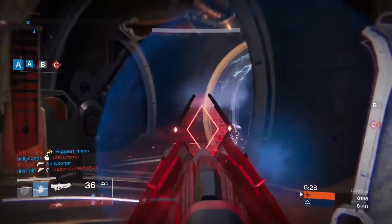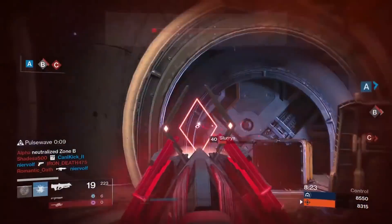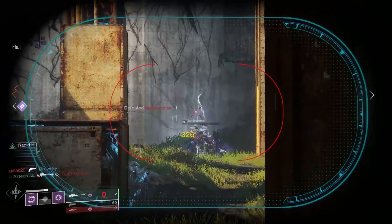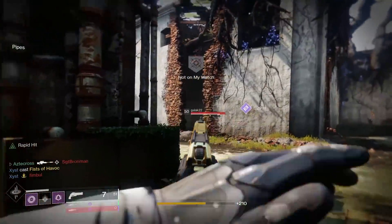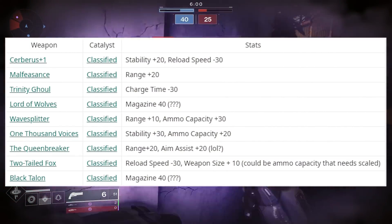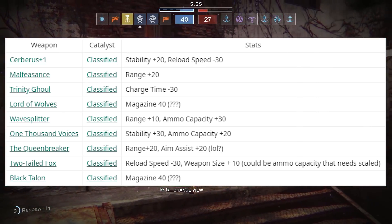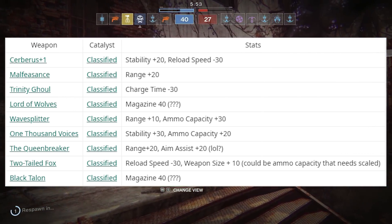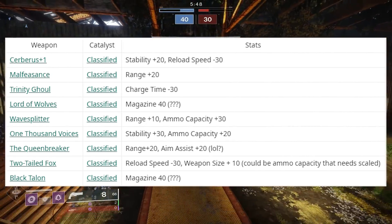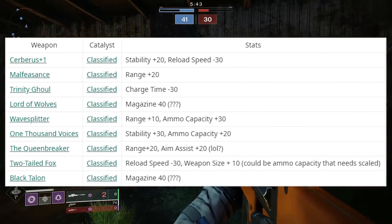That's not the only thing we got in today's database. We also got a release of a bunch of different exotic catalysts — specifically for all of our Year 2 exotic weapons from Forsaken. Shout out to one of the devs at light.gg. These exotic catalysts are currently classified, and he does mention to take all of these with a grain of salt. A lot of these look like stat changes: Cerberus is getting a plus 20 stability but a minus 30 reload, Malfeasance is getting a plus 20 in range, and Trinity Ghoul is getting a minus 30 in charge time, which will really drop that draw speed down.